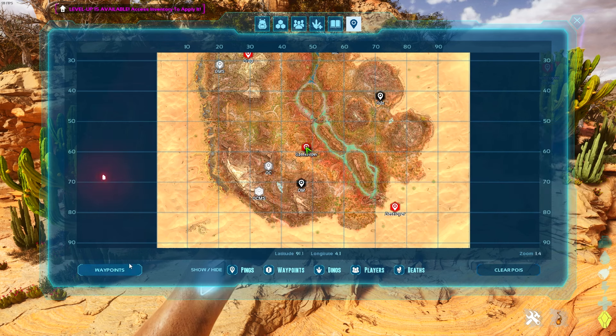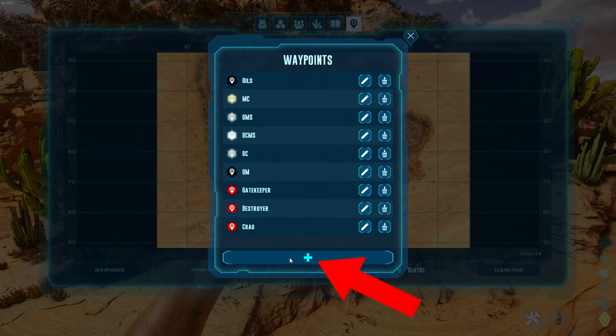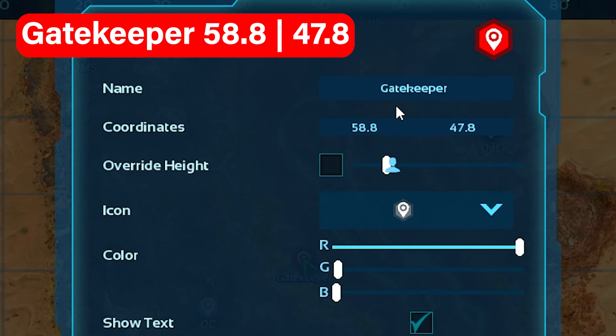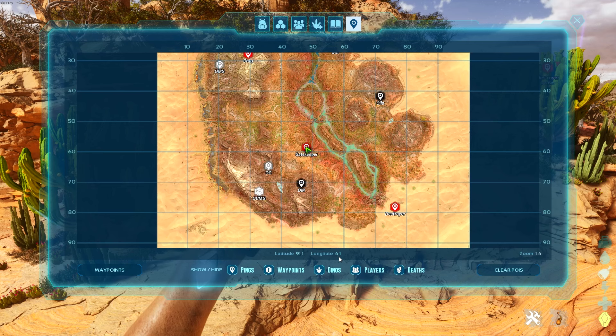Double tap M and then go to your waypoints, and click the plus sign to make a new waypoint. If we go ahead and edit the one for the Gatekeeper, you can see the coordinates are 58.8, 47.8. You can make it whatever color you want — I've made this one red — and that's the location you're going to find this cave.